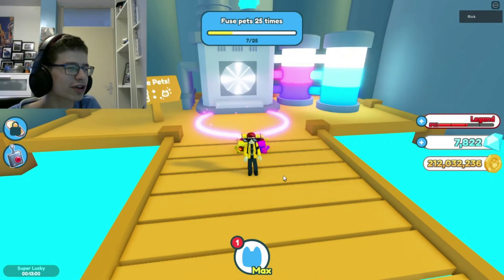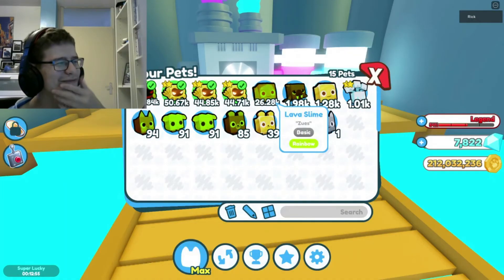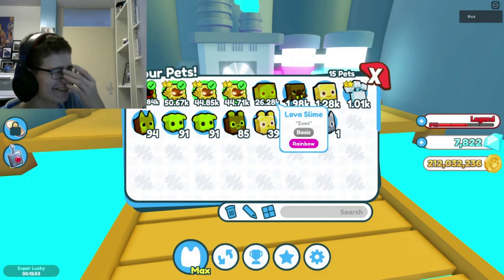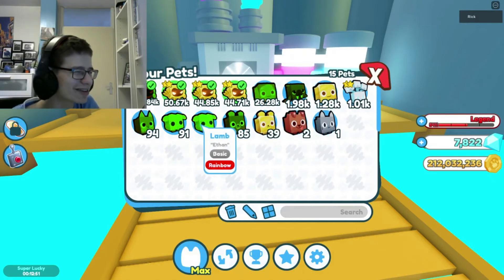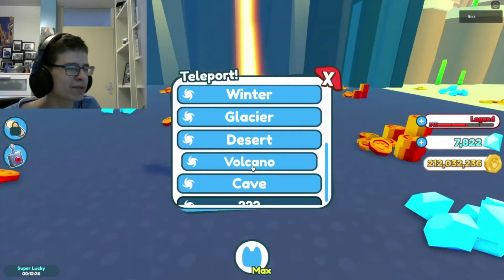What did I get? What did I get? Oh. Really? I got a rainbow lava slime! Oh my gosh. Oh yeah. Almost all of these rainbows you see in here are pets that I got from fusing. My team is a lot better right now though. I really can't complain.